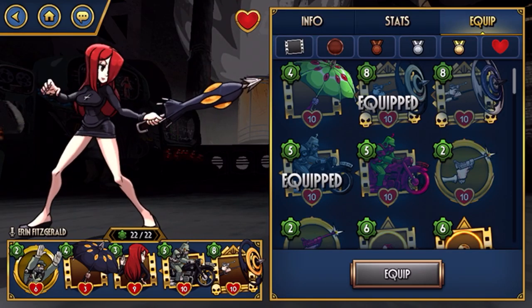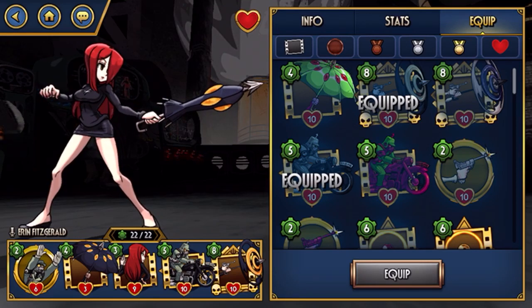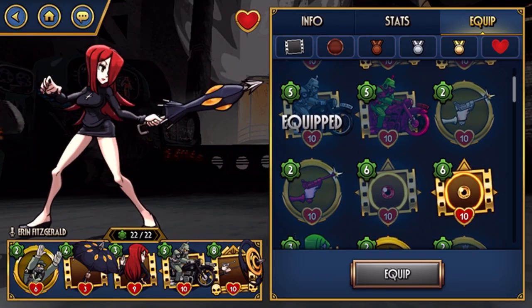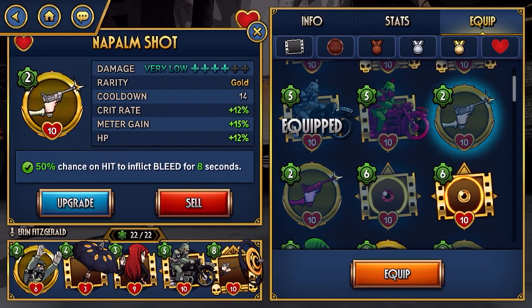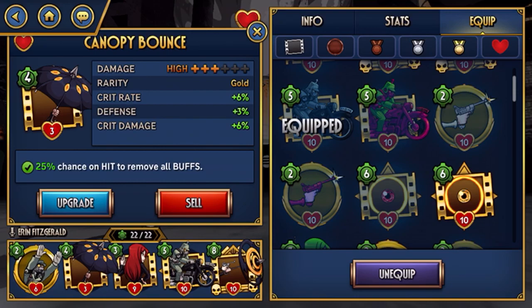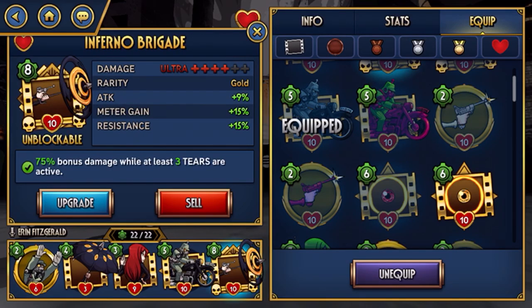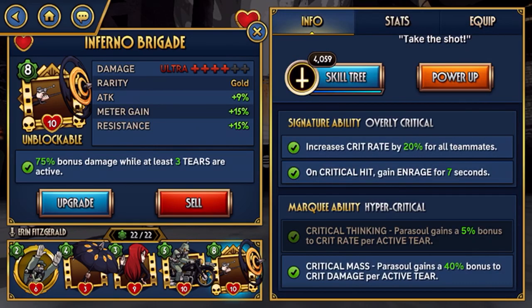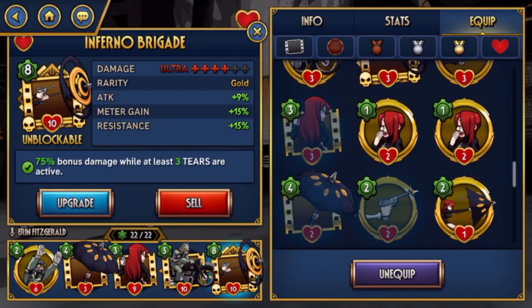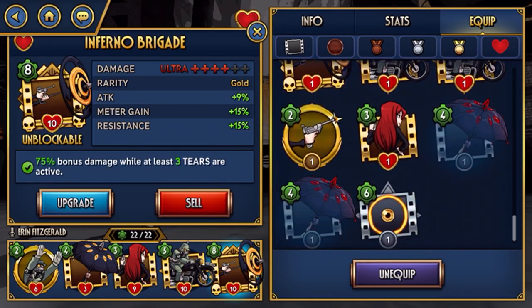Move tier play is not as important with her — it's not super integral to her ability like it is to some other fighters. You want to run moves that do a lot of damage when you land crits: Napalm Shot, Silent Scope, Motor Brigade. Canopy Bounce is always a good move on Parasol, and Inferno Brigade is wonderful because with Enrage on every crit, you'll instantly hit 5 crits and it'll basically be a full 5-stack Enrage Inferno Brigade the whole time, doing wonders for damage.